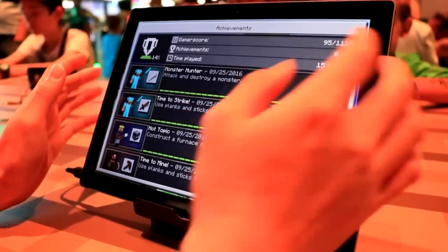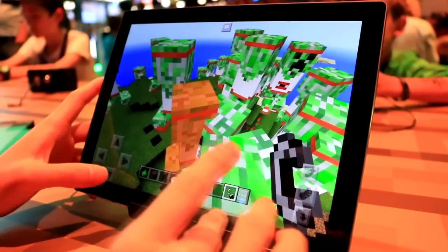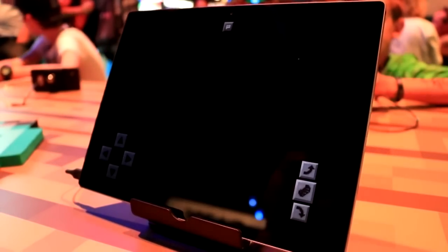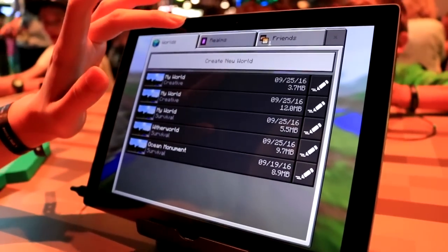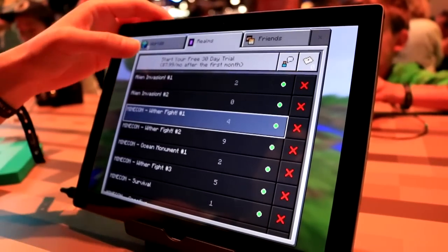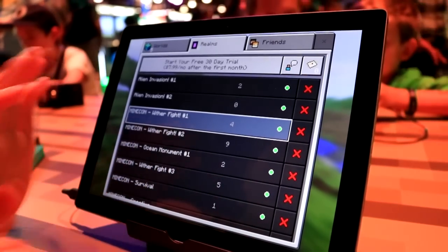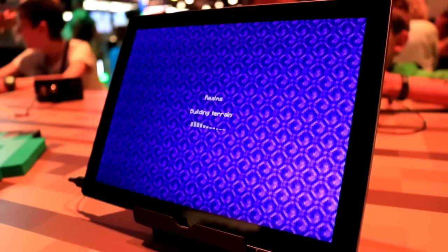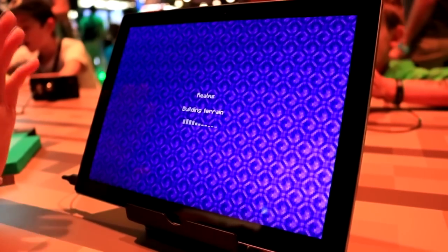There's also an achievements tab like you already had before. Now I'll move back to the main menu. Another interface change is that when you go into the realms tab, there's also a new element right here as you guys can see. And when you enter your world, there's actually a new background which is super cool.